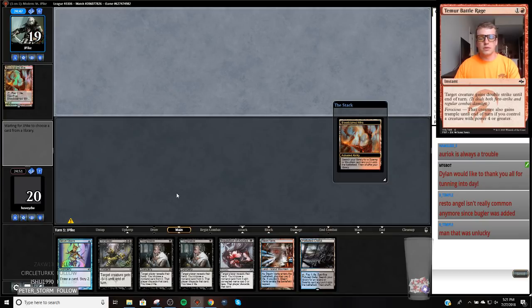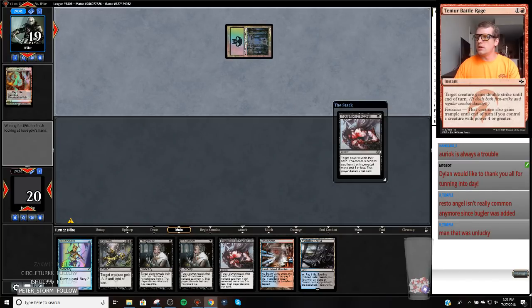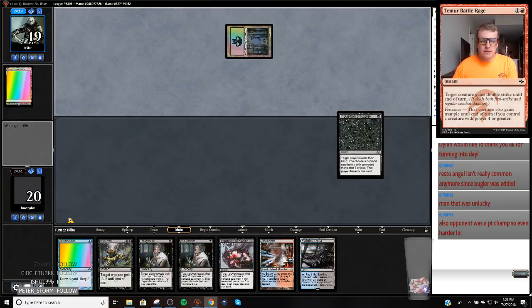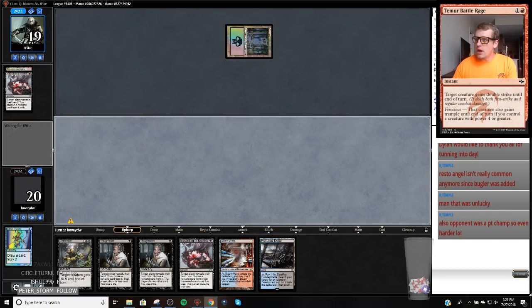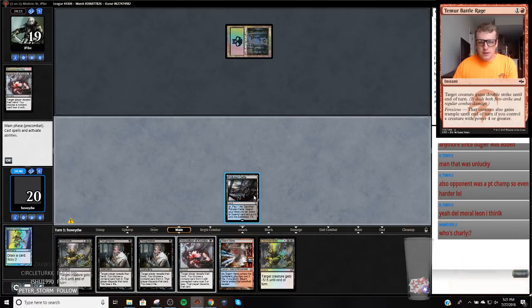One Bloodstained Mire. We've got a Cantrip, a removal spell, and a bunch of discard spells. It's probably playing against Mardu — I would guess that's what we're doing here. I appreciate all the followers today — I'm almost to 1,000. So against this deck, I just don't really like playing around Blood Moon. Because if you play around Blood Moon, they'll still just cast it and then Stone Rain you.